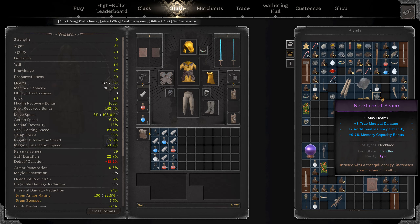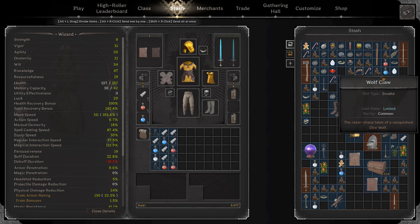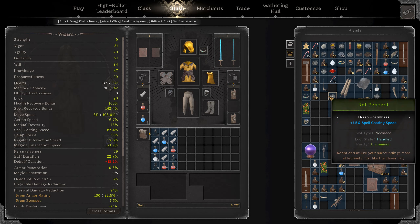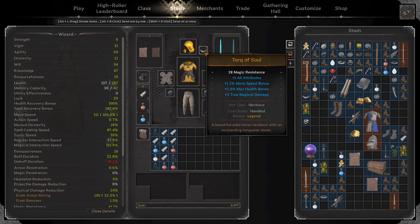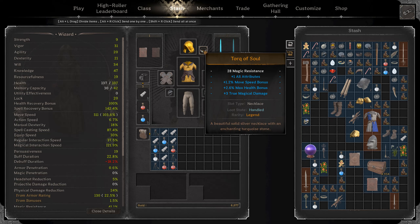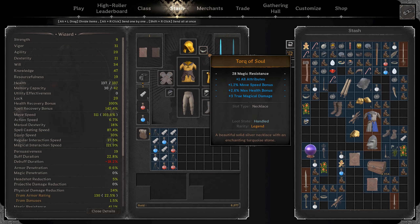The necklace of peace, in my opinion, will always be your best in slot — it's going to be your number one. Max HP is probably going to be the roll you benefit from most, as vigor doesn't actually get as much out of it as a necklace of peace would. If you have a legendary or above, you can use a phoenix necklace because it actually gives you more true magic damage than you can stack normally through other items — it lets you go over that cap of 11. Otherwise, you want to use a necklace of peace or a bear pendant that gives vigor. The base stat isn't the most important thing; what really matters is getting 1 all-attributes, movement speed, max HP, and your magic damage rolls. Your pendant can be whatever you need — knowledge, will, or true magic damage — once you've hit the other soft caps.